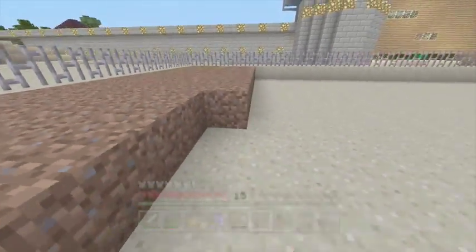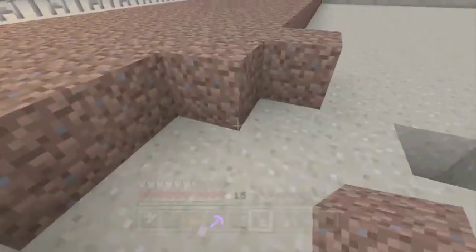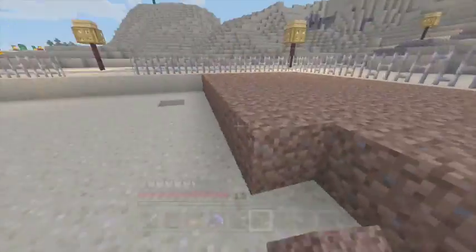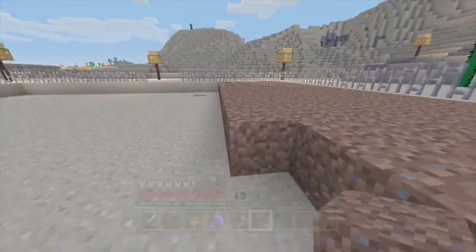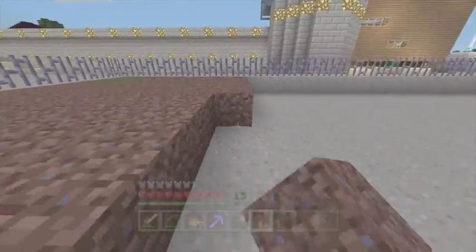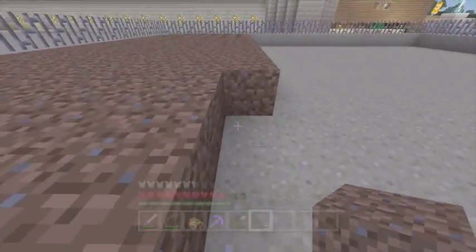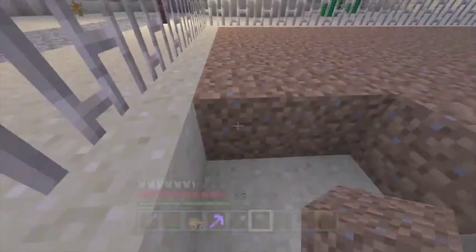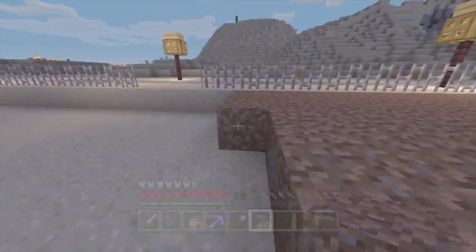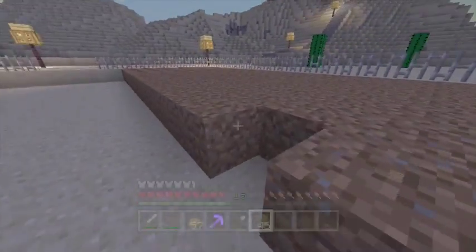I'm gonna get more dirt off camera, so in the next episode we're going to work on this place again. We're gonna hopefully have all the grass spread as well - have it all spread out. Next episode we're gonna finish off this place, and then if we need anything we'll add on. That should be nice once we finish this, and then we can start on the next project. I had an idea of building a little place around the meteorite - like some kind of park that you can go to. Not like one with swings and slides, like one where you kind of look around.